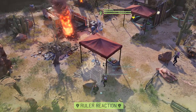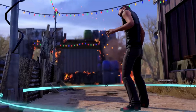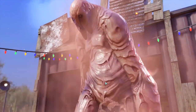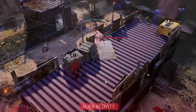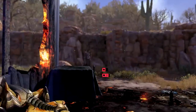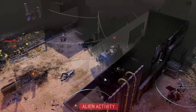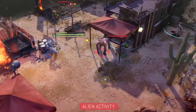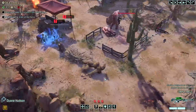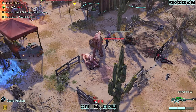Grenadiers tend to be very useful in this encounter overall. If you've managed to get one to Colonel, leading off a turn with Rupture will help all of your other soldiers do more damage. A Grenadier with heavy ordnance can get an extra use out of the Frost Bomb. The Frost Bomb will freeze the Viper King and deny him three reaction phases — and this is a key point. Those constant reactions are his most devastating ability, so whenever possible, we want to deny him all those extra actions.